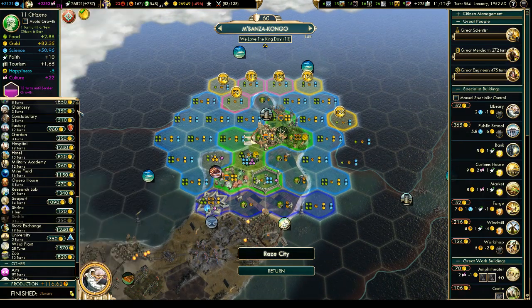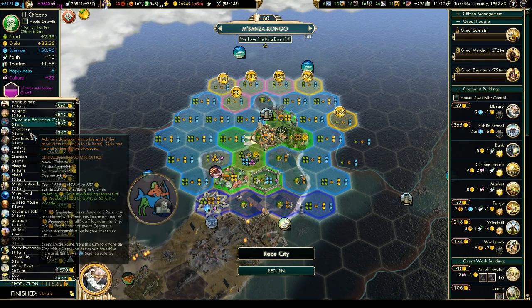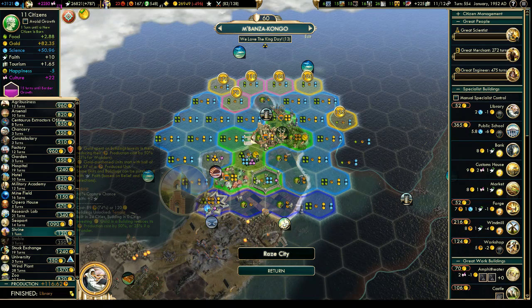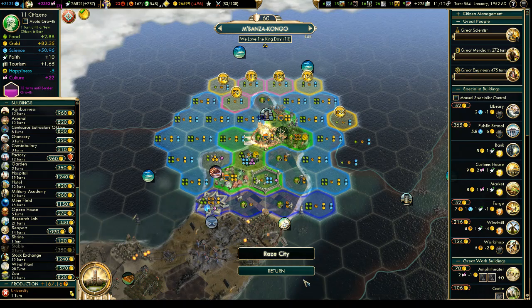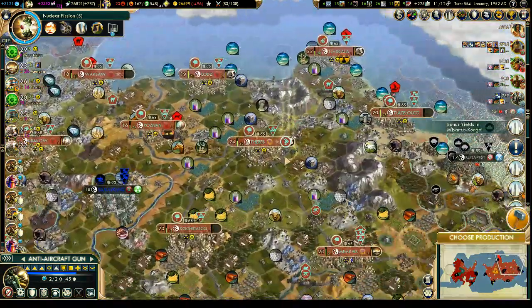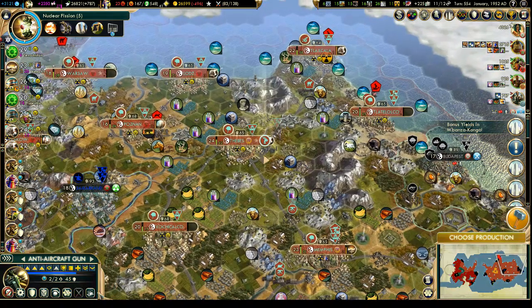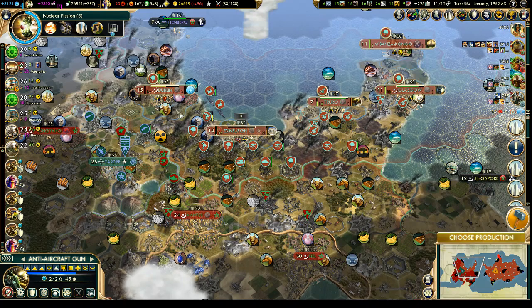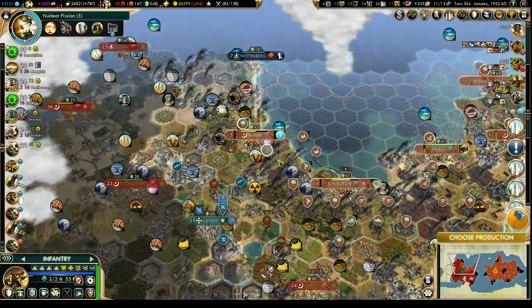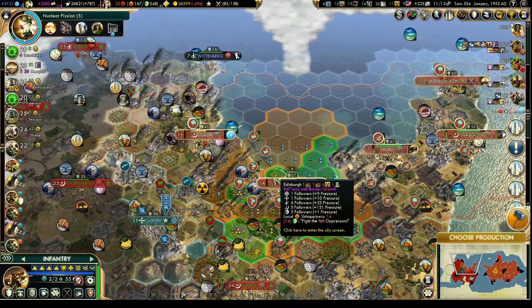Electricity is an issue. We could go straight for the university — that's only three turns, and one turn if we rush it. That's electricity quite a lot. The anti-aircraft gun — this is going to be an airlift. We're going to use it over here, maybe near Dublin. We should probably put it close to the artillery there. Don't want to need another one.